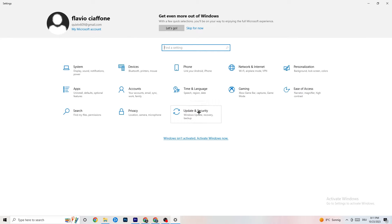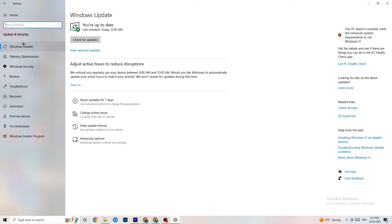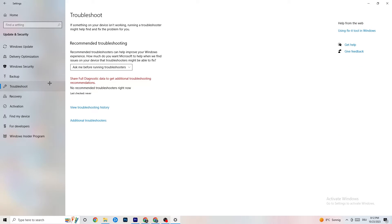Go back to main Settings and click 'Update & Security.' Check Windows Update and make sure you're on the latest version of Windows — this improves system performance and can fix many issues. Update to the latest version if needed. You can also go to 'Troubleshoot' and run the built-in troubleshooter to detect problems; sometimes it finds something useful.